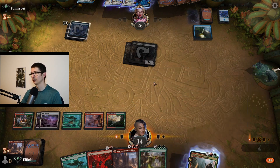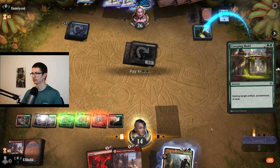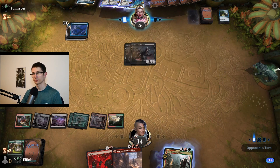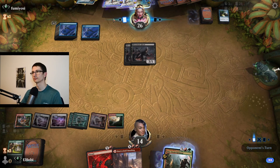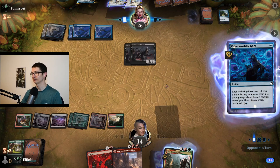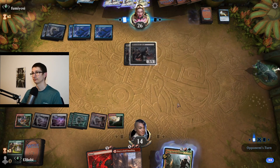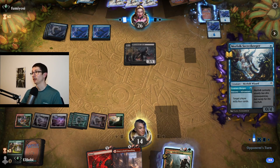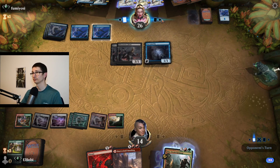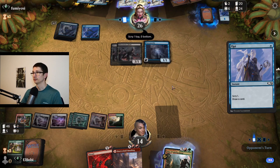I'm going to get rid of this one — I can kill those creatures later. They can hit me for six; I'll go to eight, I'm still not dead. Go for it. There's your Narcamoeba. They probably have the Oracle.